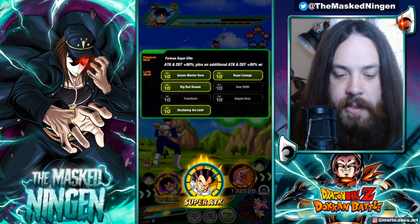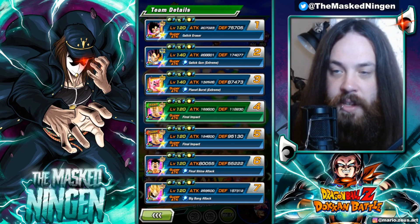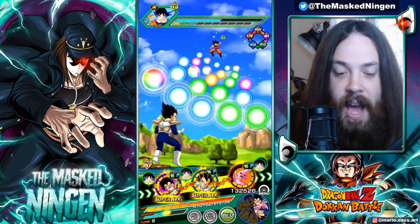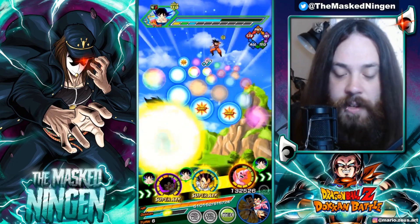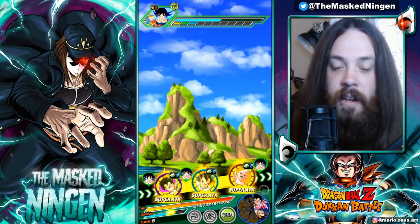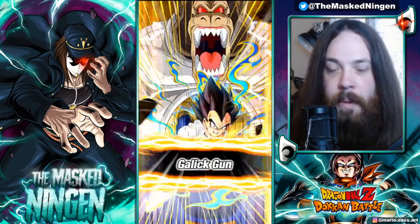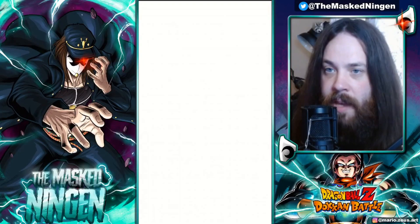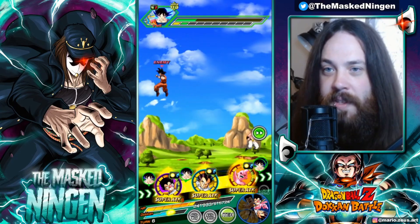Next rotation: we've got Big Bad Bosses, Shattering the Limit, Saiyan Warrior Race, and World Lineage. We're at 170k at the start of the turn because we're getting the full support from Kid Buu. Post super attack he's going to be looking at close to 300k, maybe even close to 350k defense, which is pretty good. Scout of Vegeta got the type advantage so he won't take big damage, and we get 4.1 million on the turn where we don't get the extra 80% from his passive — but we're close to 350k defense, which is still a very solid turn.